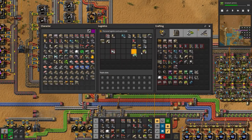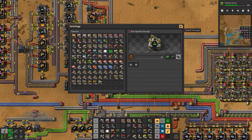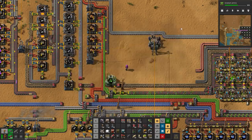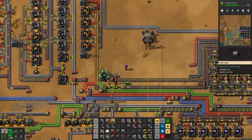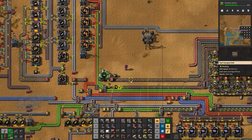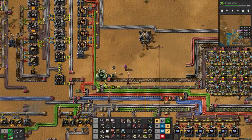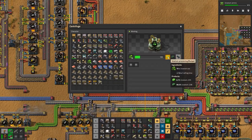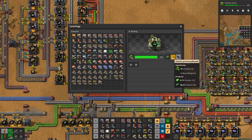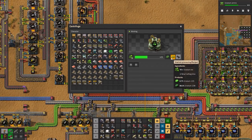Let's get it closer to this bin - maybe right there. Then we'll put a stack inserter from here to here - it's going to make both uranium-235 and uranium-238 and they are going to go into a box here. So it's putting uranium-238 in there. It's a 99.3% chance to make uranium-238 but only 0.7% chance to make uranium-235.